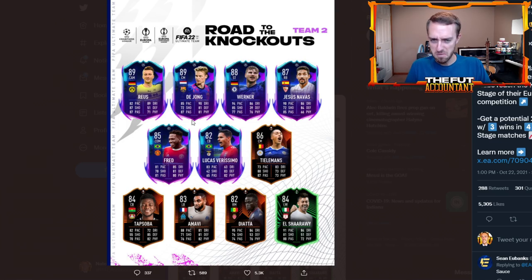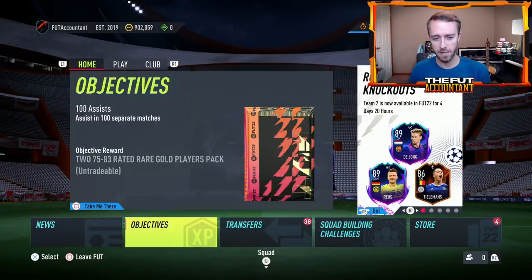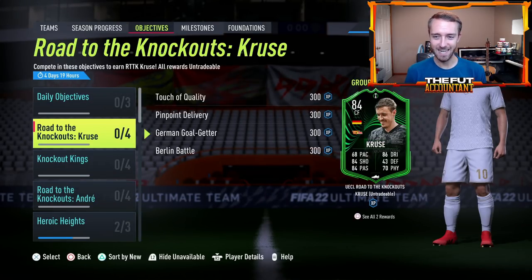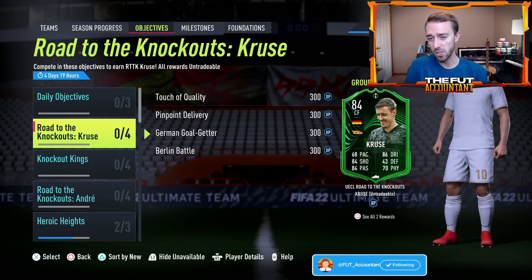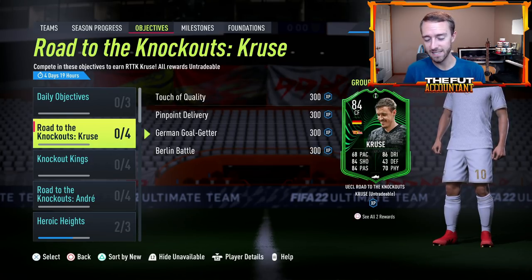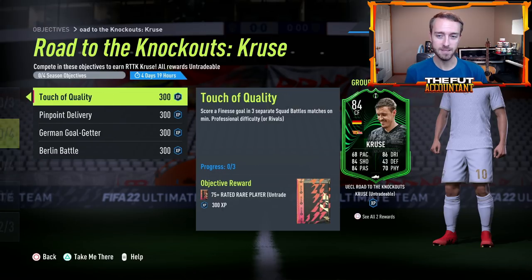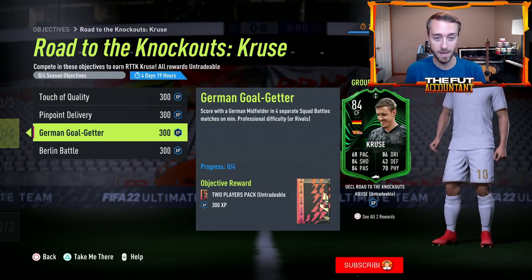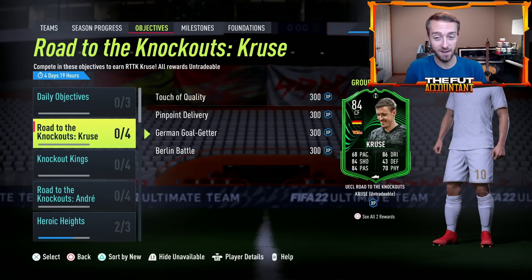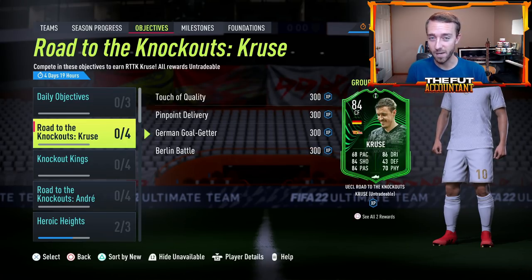So the cards and packs — pretty solid W. I feel like it's a more usable set of cards this week. There's a lot of cards that people will just want to plug and play in their teams. As we go into the objective section, we have another L of an objective, if I'm being completely honest. This Krusa objective is an L — the 68 pace is just problematic. Union Berlin, I'm not sure where they even stand in the group right now. But this card for a lot of people is basically just a free 84-rated fodder card. It's not very hard to do — you have to play 10 matches in squad battles, score a couple and assist a couple to get this card. A lot of people have already mentioned they're using this for SBC fodder.